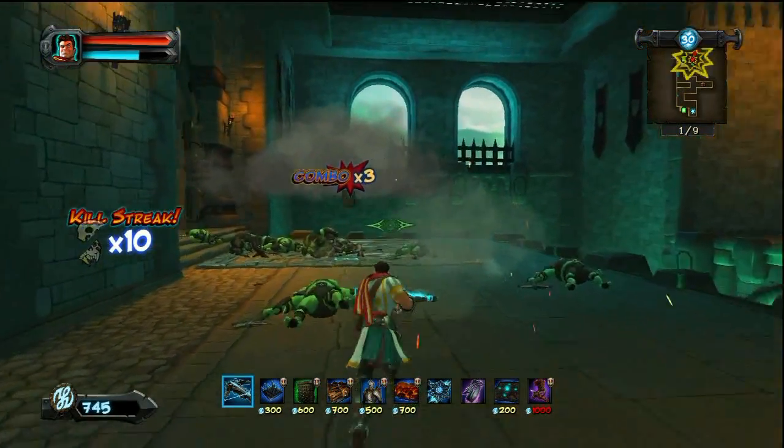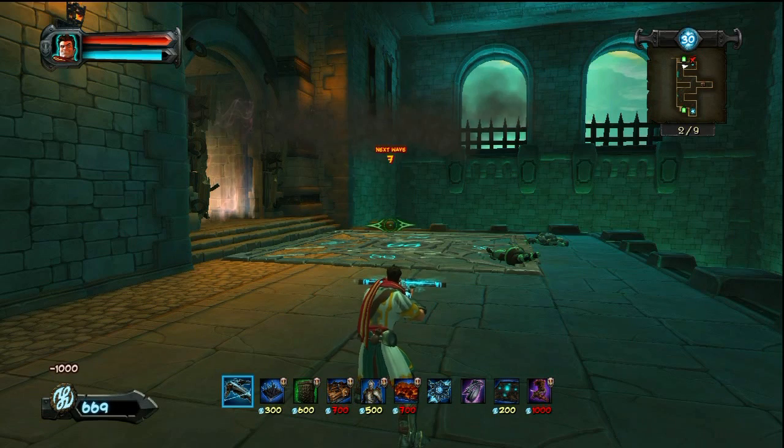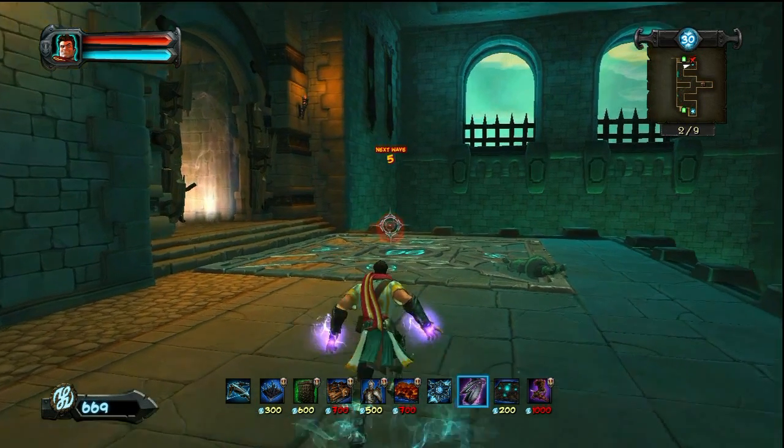On this level, once again, you're going to see an increasing amount of Orcs, but just keep Lightning, keep the Crossbows, and don't worry — you do have the Archer Guardians there to help you.